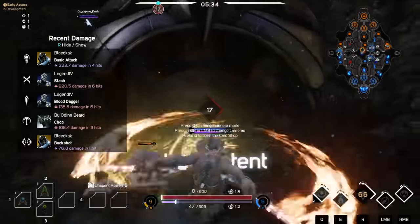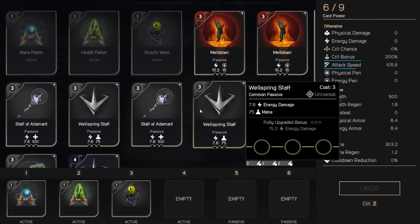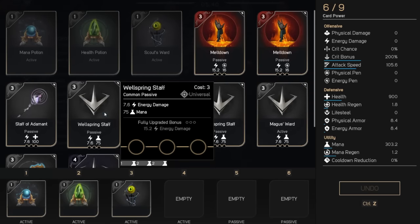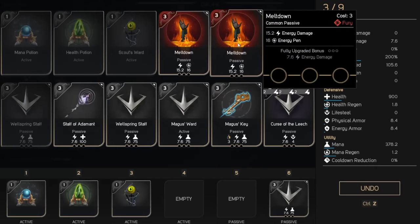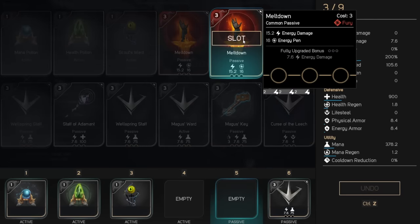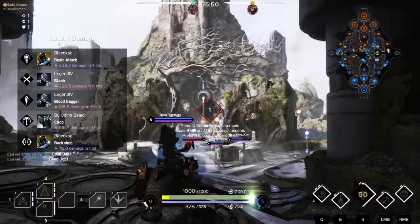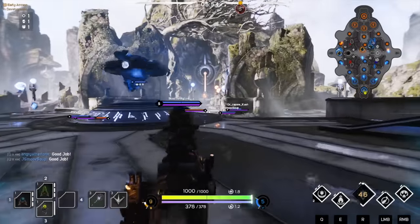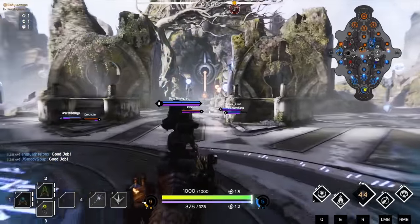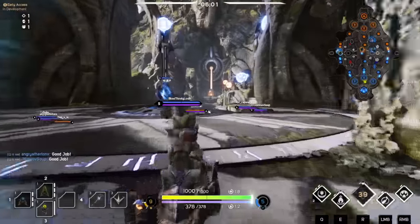I'm guessing they might do a bundle with the Master Challenge and also this Bronze Warden skin if they want to play it smart — put it together and do a discount on the bundle, saving maybe 10%. I'm not sure, but these guys can do anything because they've shown so much to the community already. I'm just expecting a bundle of some sort. Hopefully they do it so people that want both can get them at the same time for a good price.